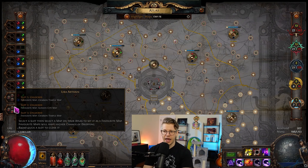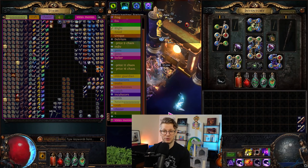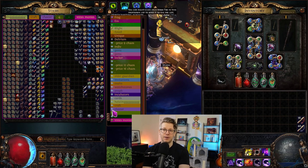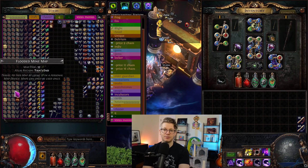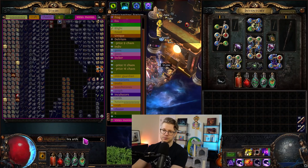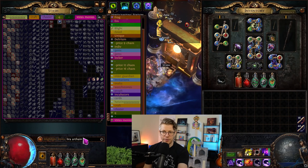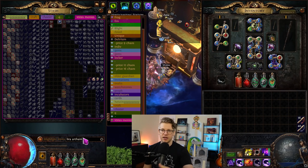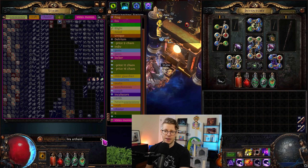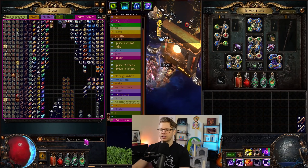What I ended up favoriting is triple Waste Pool in Valdo's Rest, plus two Crimson Temples and a Sunken City in Lira Arthane. I just took my existing Lira Arthane maps, ran a handful, and after that we had self-sustaining maps. I typed 'Lira Arthane' and just kept pulling maps out and putting them back in the tab — we were beyond self-sustaining and didn't have to worry about buying maps at all.